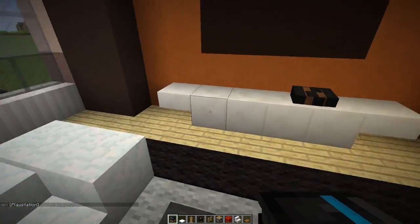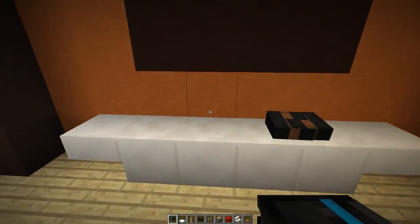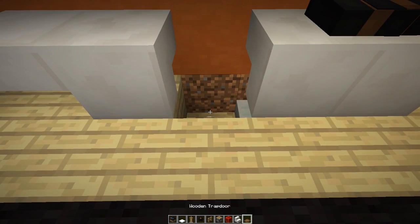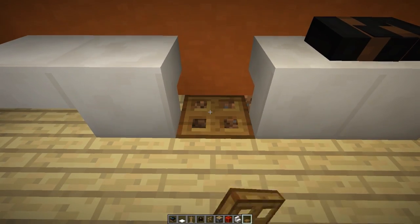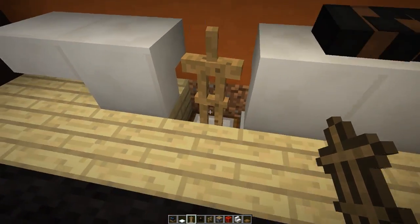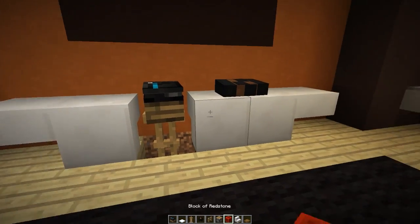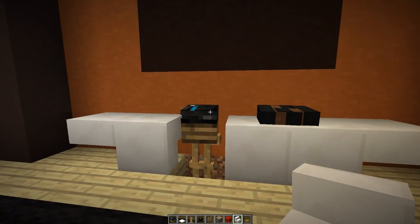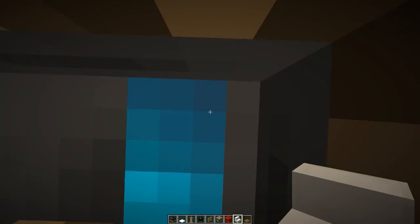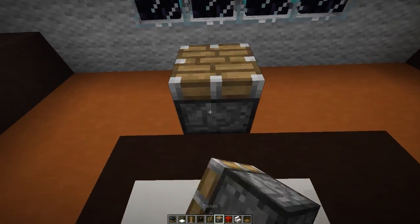So this is our game console. We're going to place our PlayStation head on our little entertainment unit, similar to how we did with the first one. First, break a hole in your entertainment area anywhere that you want, then dig one block down into the ground. Grab your wooden trap doors and place one at the bottom of this hole, then grab an armor stand and drop it on top of that wooden trap door. Then get your PlayStation head and place it on top of the armor stand.